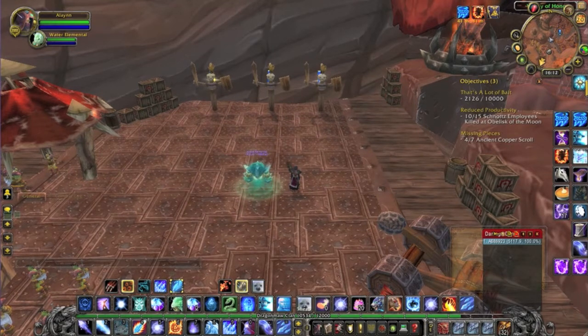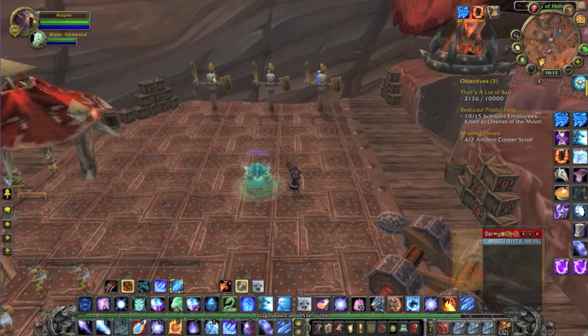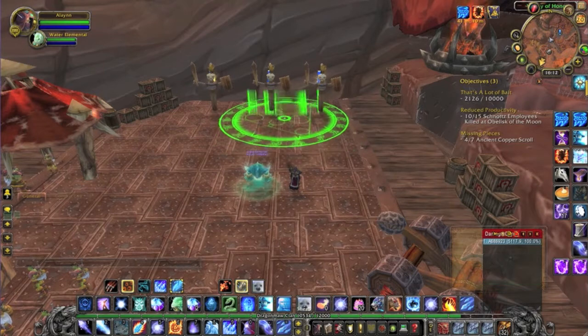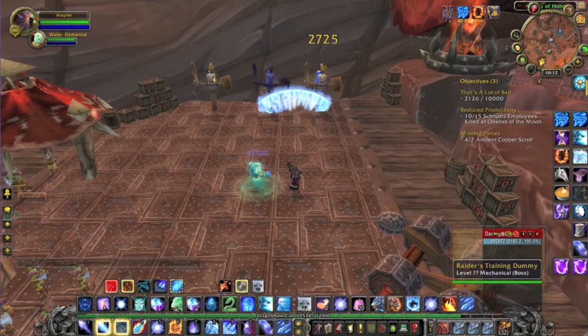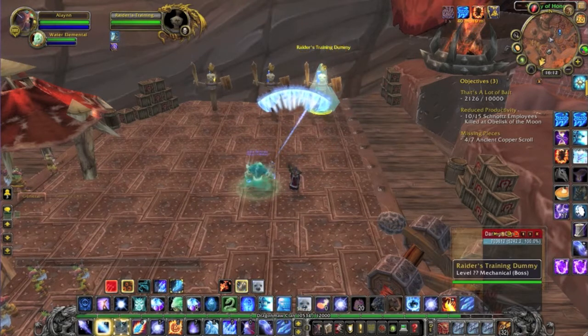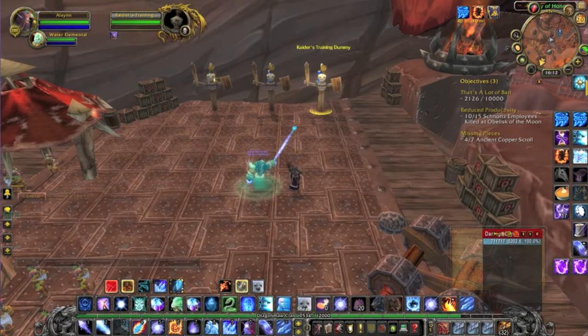A little trick I've started using recently that does huge things for you is your Water Elemental's Freeze ability. I've bound it to my F1 key, so all I have to do is press F1 and it gives me a targeting reticle. What Freeze does is when you use it on an enemy, you get two stacks of Fingers of Frost. This lets you use your Deep Freeze right off the bat at the start of a fight. Unfortunately these dummies can be frozen so they don't take the damage — if that had been a boss immune to being frozen, it would have done a huge amount of damage.